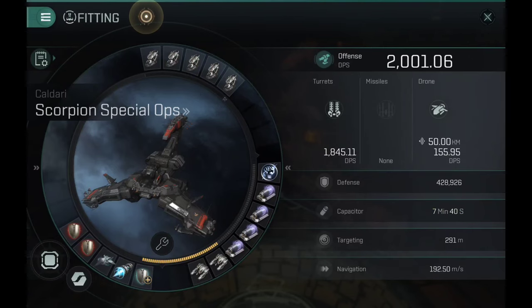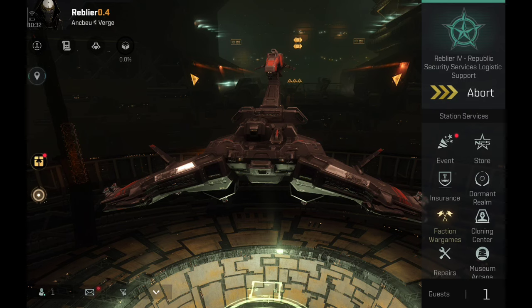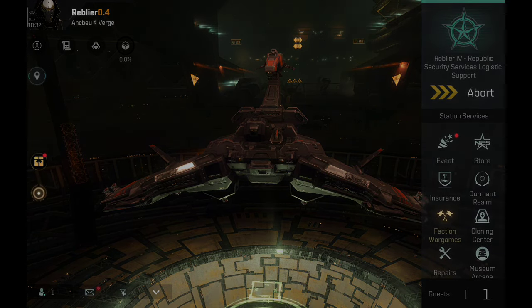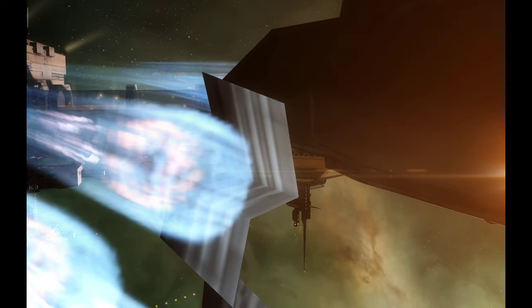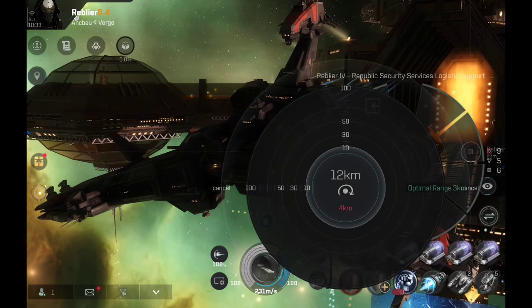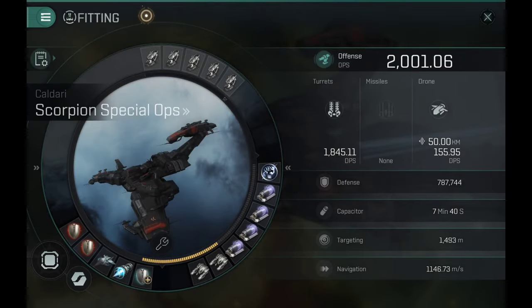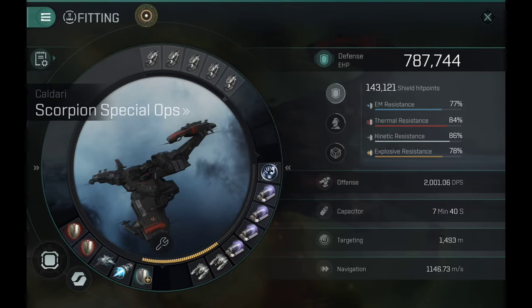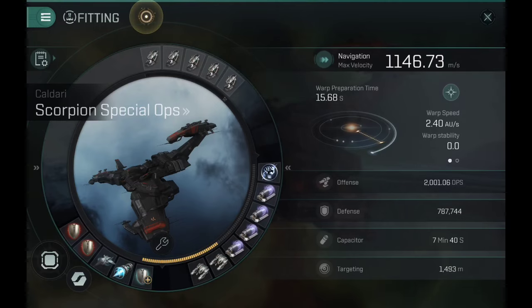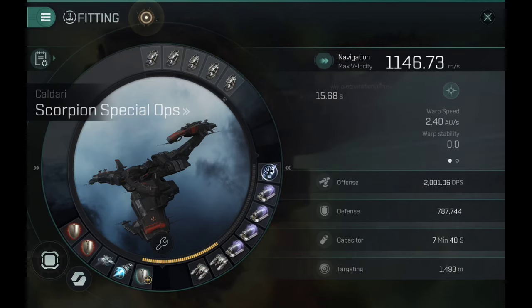If you want a propulsion module it impacts the tank even more. This is basically the problem with ships that have fewer than six low slots — you can't really have both tank and utility modules like a cloak simultaneously. This is the drawback on the Widow: it doesn't have that extra sixth low slot, so you have to make compromises in tank, speed, maneuverability, or cloak depending on your purpose. The other black ops ships with six low slots don't suffer from this. Even with this drawback it still has over 700 million hit points, goes 1.1 km/s, and can jump 5 light-years — pretty decent.